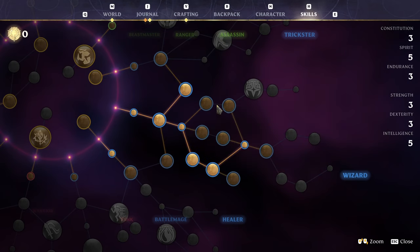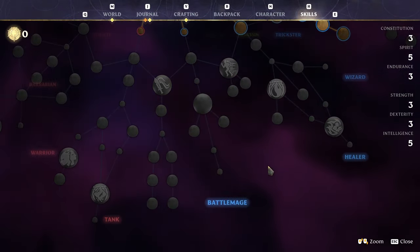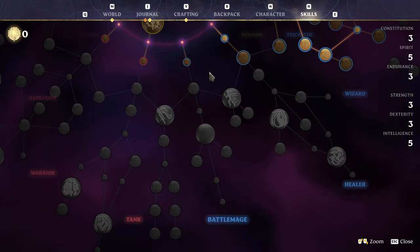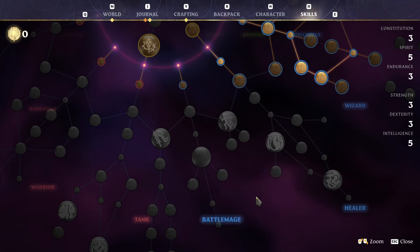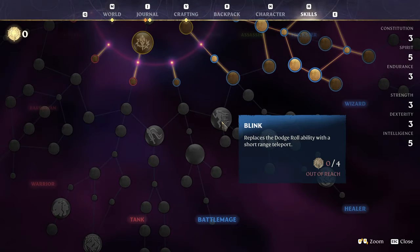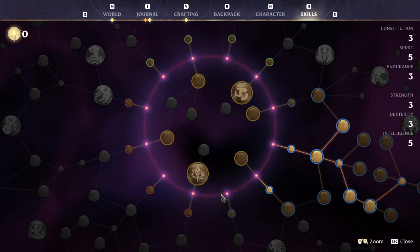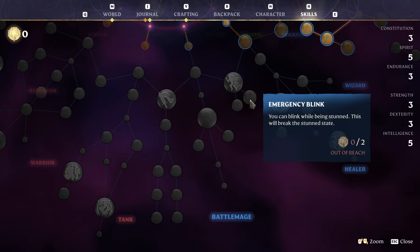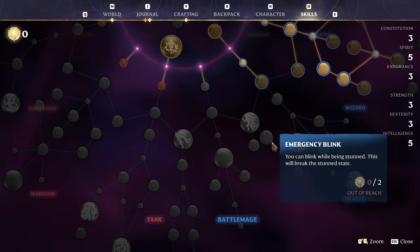If you want to go for a fire build you obviously just go down through arsonist, pyromaniac, radiant aura, sun aura and then into spirit. I would suggest if you're building a wizard that once you've got your desired element, you come down into battle mage and pick up some of these - especially unity, sting, wand master, spirit, and intelligence. You can also grab blink, which turns your dodge roll (on control) into a blink. You can use it offensively with blink attack or defensively. I usually go for emergency blink over blink attack, because if anything gets that close to you it is quite dangerous.